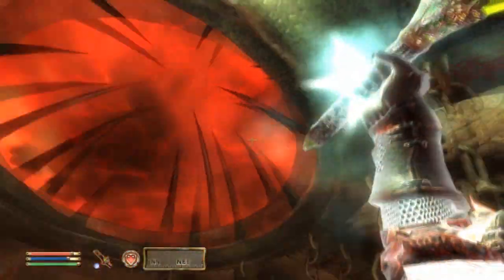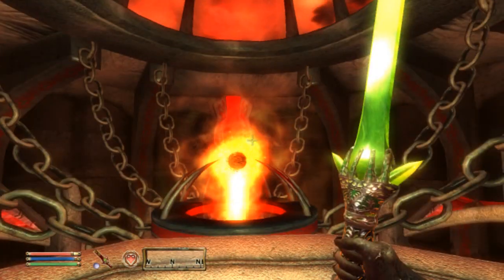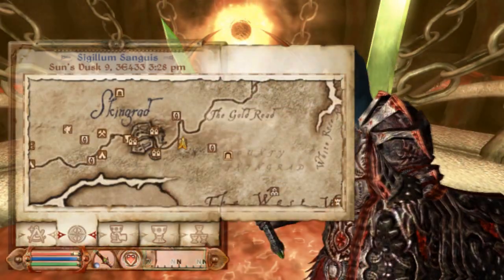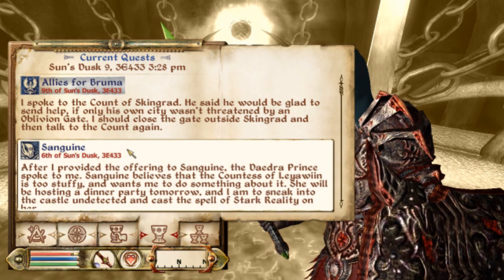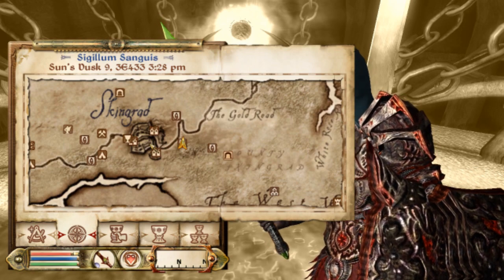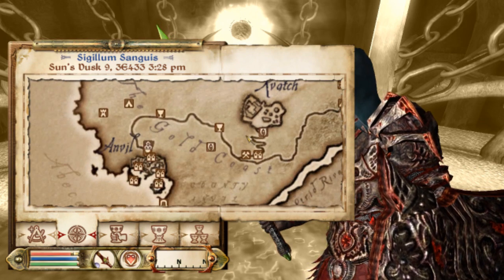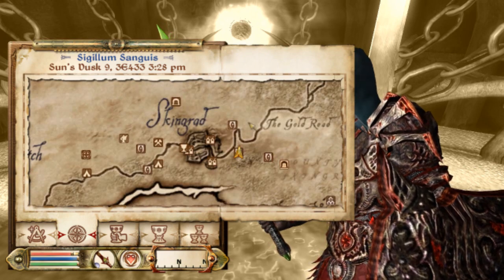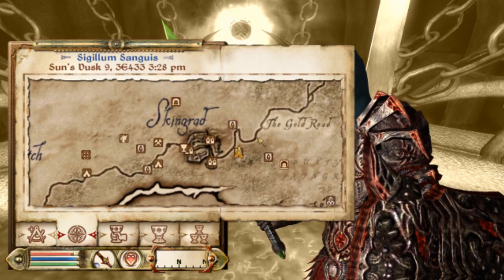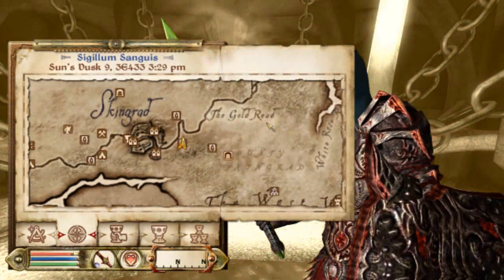So you can obviously see I'm in an Oblivion gate, and that's an explanation for why I am. In order for me to call for help for Bruma — allies for Bruma, there's a quest for that. I need to talk to each Count or Countess in each of the cities, and in order for them to actually want to aid me, I needed to close the closest Oblivion gate to their town so they could spare a few soldiers to help defend Bruma once the giant Oblivion gate is opened.